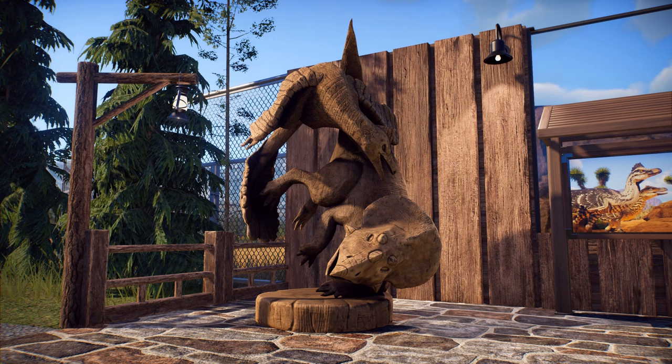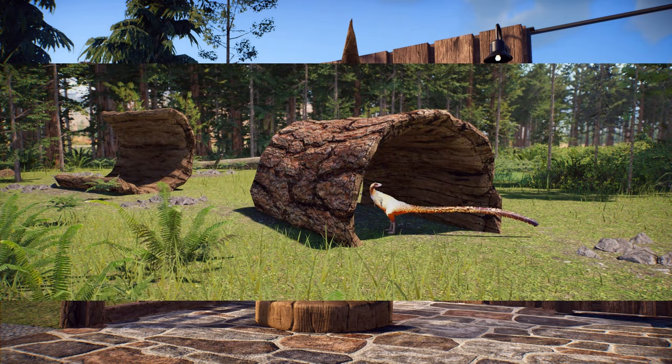The rustic theme wouldn't be complete without its decorations. There are some gorgeous wood carvings — this one looks really fantastic. It reminds me of that famous fossil of the fighting dinosaurs, the Velociraptor and Protoceratops. There are also some lamps, signposts, and giant hollow logs for small animals to walk through. That's pretty cool — I think that's made from the actual trunk of a redwood tree, big enough to fit the Lystrosaurus in there.